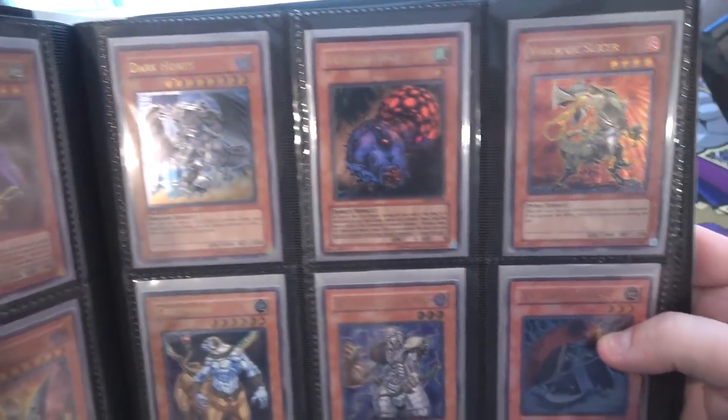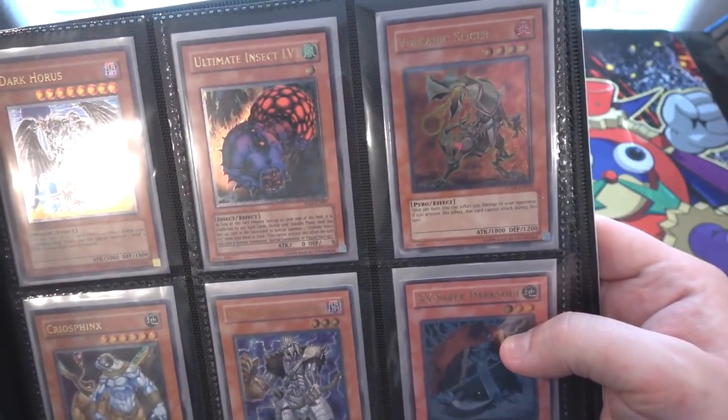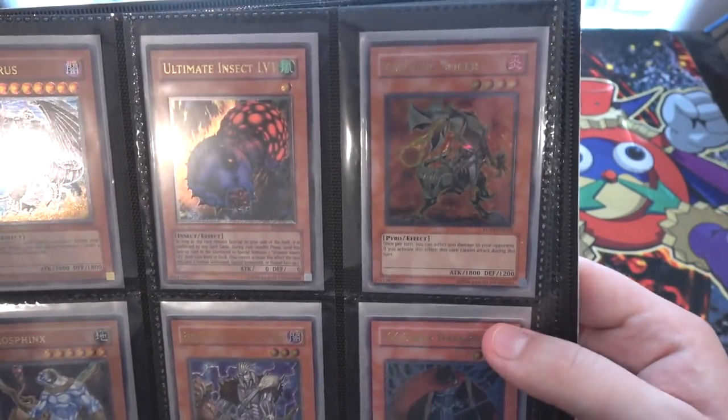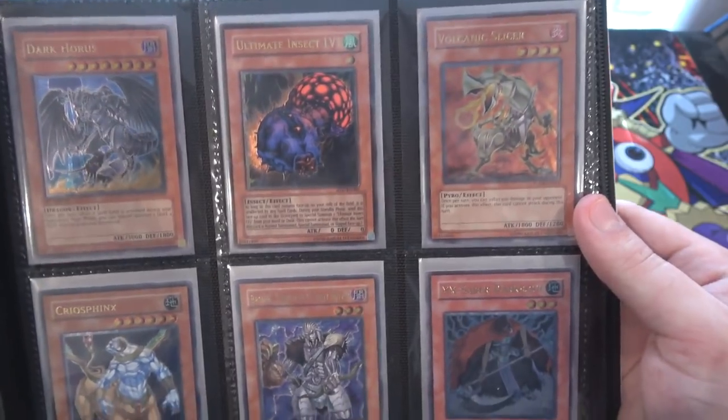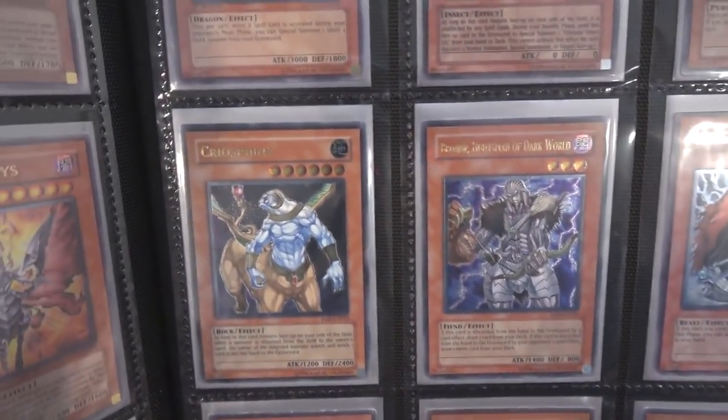I have Dark Horus, then Ultimate Insect Level 1, and even a Volcanic Slicer. Volcanics are another thing — if I can get Ultimate Rares of them, I definitely try to get them. Especially because my brother loves Volcanics, so if I can get Ultimate Rare versions of them, I pick them up every time.